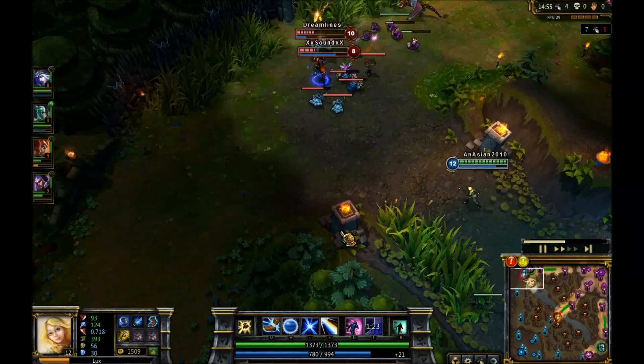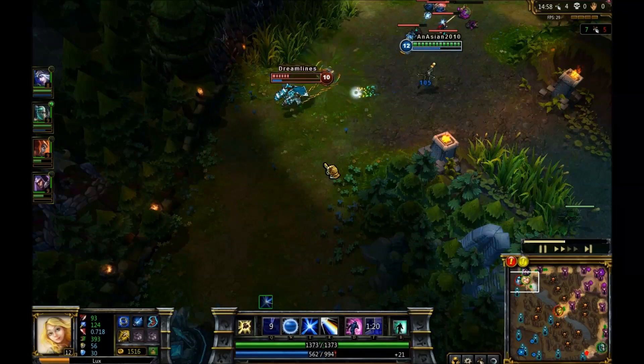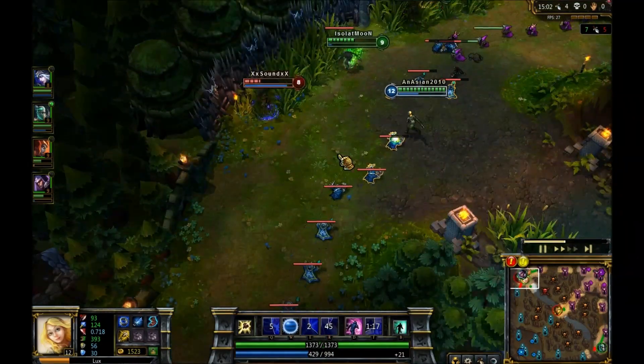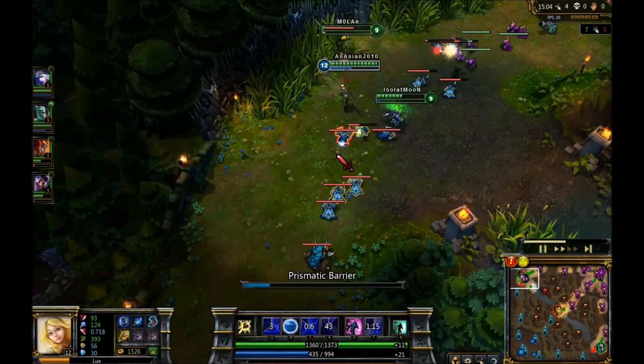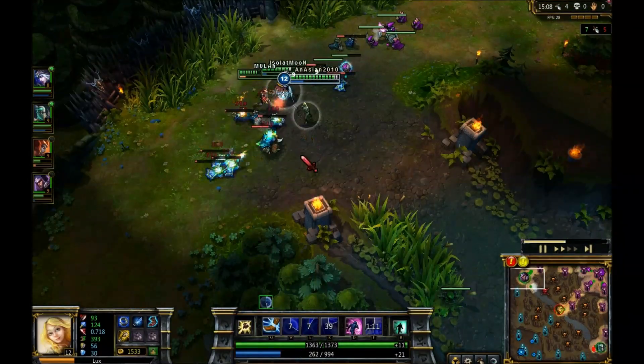This should be an easy kill. I should have snared — I don't know why I didn't pop that E, it's probably going to cost me the kill. Yeah, if I had popped that E I should have gotten the kill. That was a bad play; don't learn from that, that was stupid. I don't know why I did that.